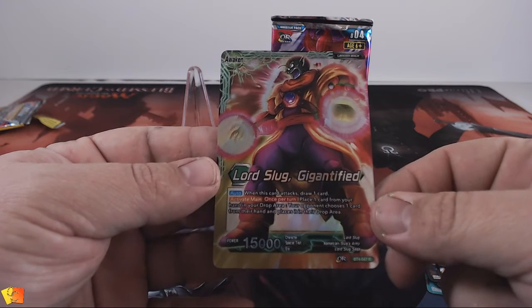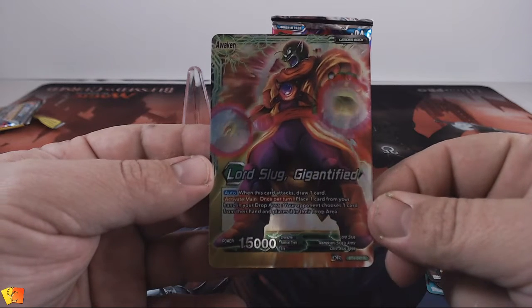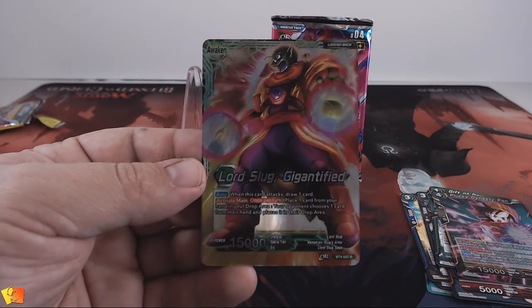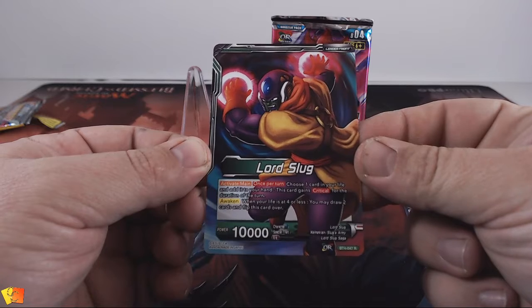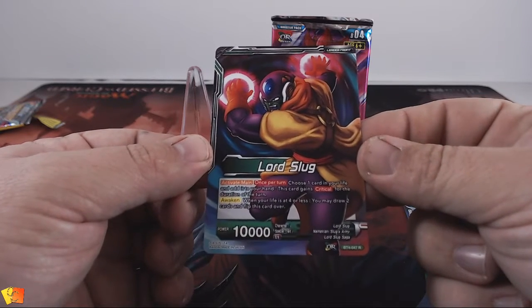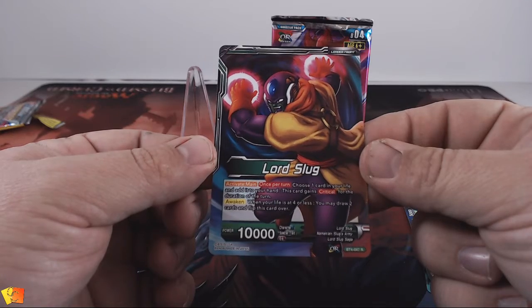Or Lord Slug Gigantified — I have not seen this card before and that looks pretty mint indeed. Let's have a look at the other side. So that's the back: Lord Slug — choose one card in your life and add it to your hand, this card gains critical for the duration of the turn, and of course it has Awaken.